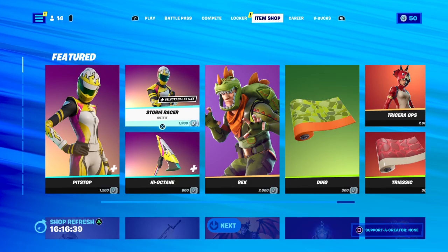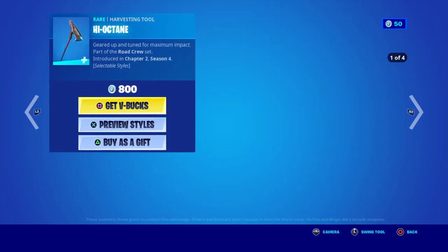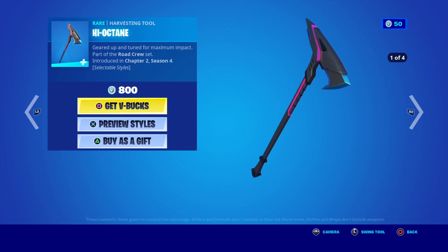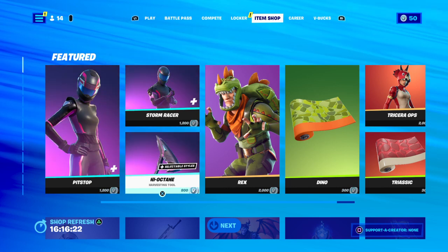You've got Starbracer here, Selectable Styles, just the same as the females — 1,200. Then you've got a Hangout Team Aversyn Tool, 800 V-Bucks. Gear up, turn up the maximum impact. Chapter 2, Season 4. Selectable Styles, just the same.